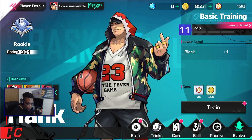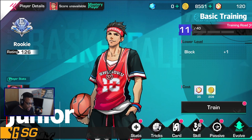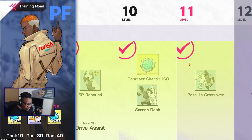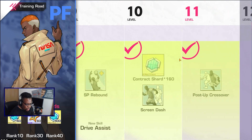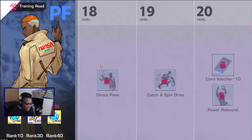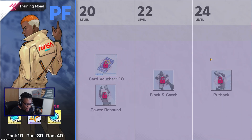My center is also level 11 out of 40, and my shooting guard is also 11 out of 40. When you upgrade one, it upgrades all the other characters as well, which is really good because you don't have to spend materials to upgrade each character individually. Going down the training road, these are the different skills you unlock as you level up.